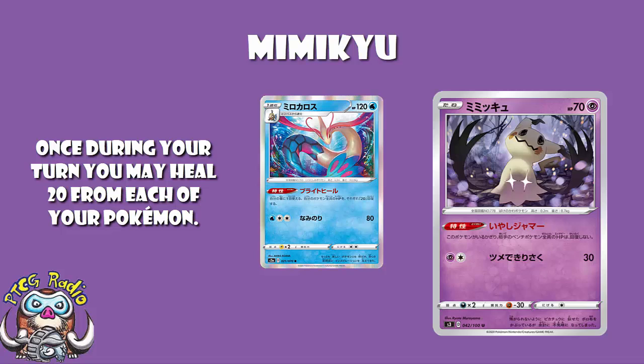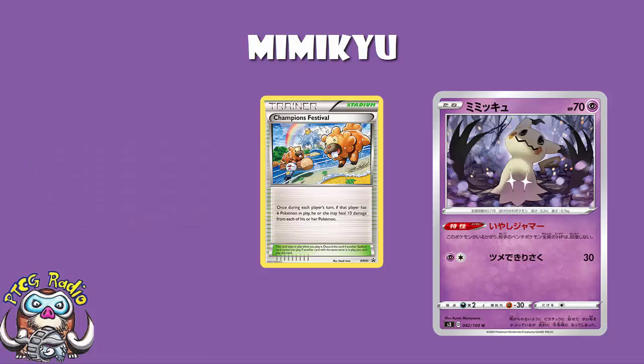This is also actually a really good counter to Champion's Festival, which has been given out at the World Championships every year since 2013 as the Worlds promo card. It reads: once during each player's turn, if that player has six Pokémon in play, he or she may heal 10 damage from each of his or her Pokémon. Mimikyu would not stop the active being healed but it would stop all the bench. I'd find it hilarious to play Champion's Festival and Mimikyu together — I can heal 10 from all of my bench and my active, but my opponent is only healing their active.